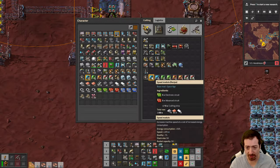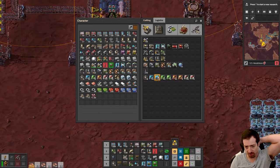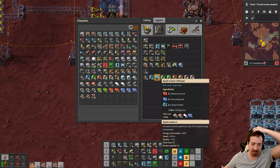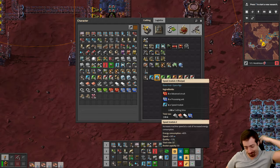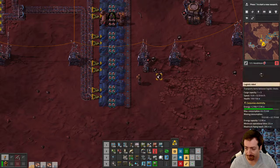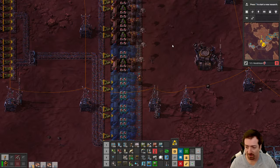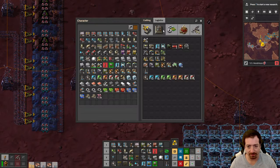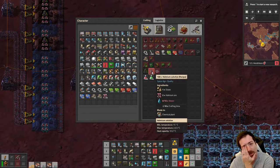Why does speed mess with quality? I presume they felt it was too strong to be able to speed-beacon your quality builds. You just can't. But yeah, it's time to look at Holmium before the end of the YouTube episode.